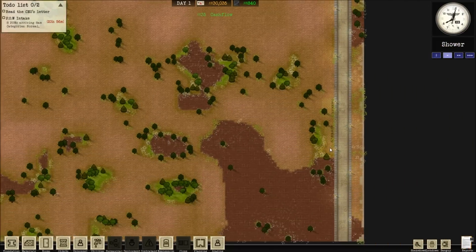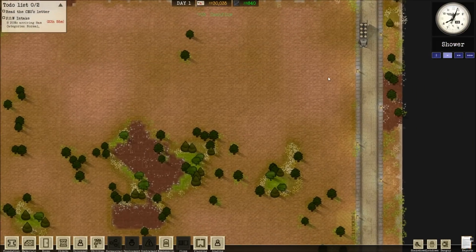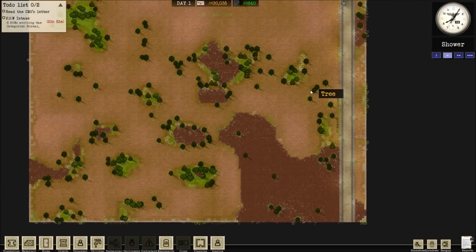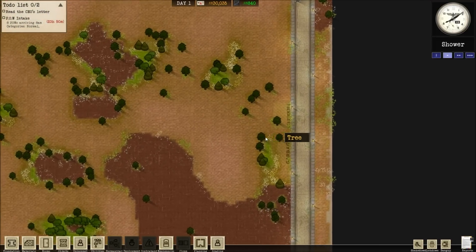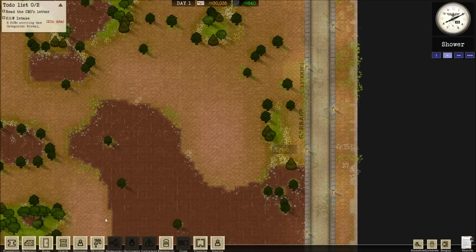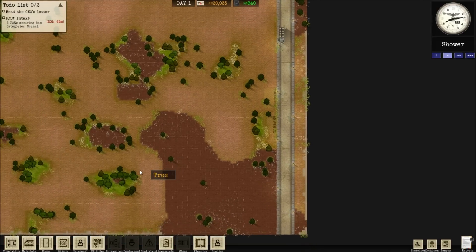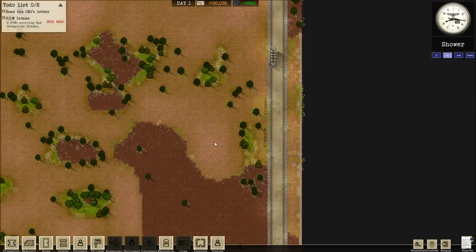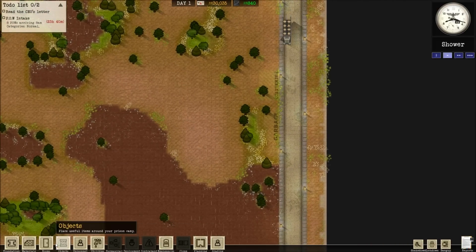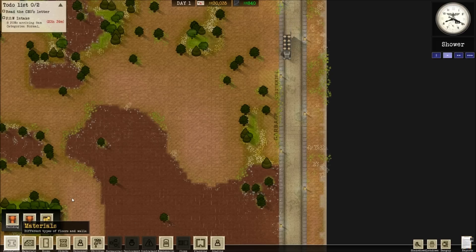So as you can see, it's a top-down kind of thing, and you have this land to play with, and you need to build a prison — well, in our case, a prison camp for prisoners. I can hear war happening; I can hear planes and explosions. It looks like they built a prison camp on the front line, which probably wasn't such a good idea. Let's begin.